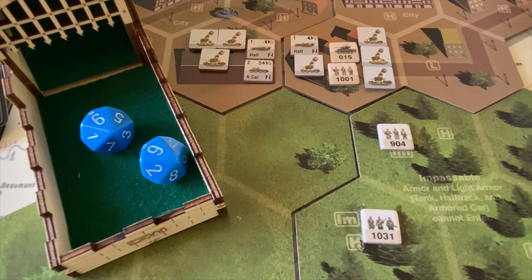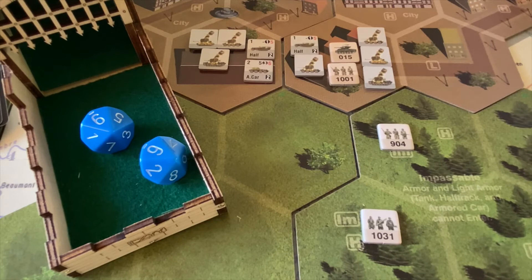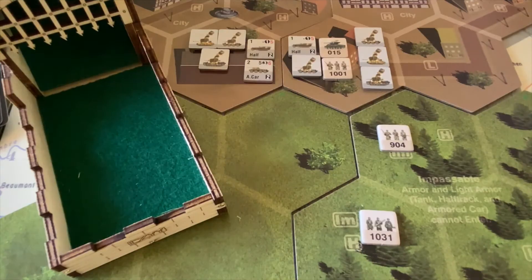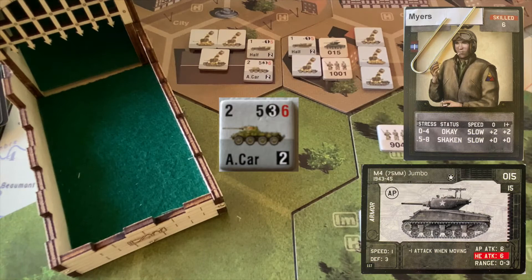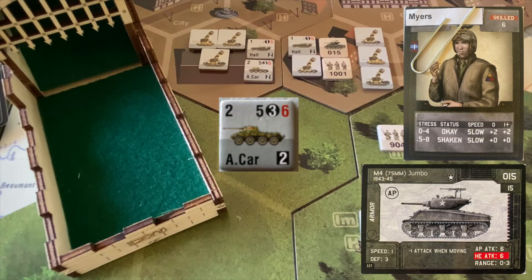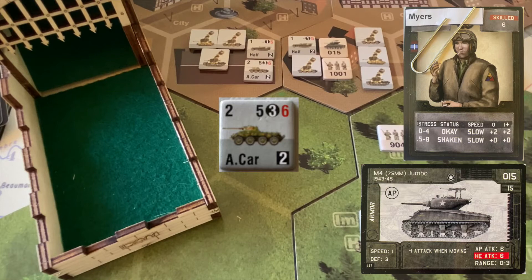We've done it largely thanks to amazing shooting by Sergeant Myers and Sergeant Hart picking up critical kills throughout the battle. We give our commanders a chance to finish their attacks. Sergeant Myers fires at range one — he normally needs sixes to hit but gets a two-die bonus so needs fours or greater — two shots. Four and a seven — both hits. The armored car needs a four or less to negate: two and a one — no effect. After dialing in everything, when the pressure's off, his shooting went a little wild.